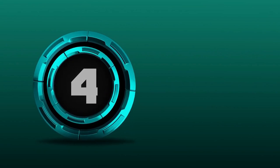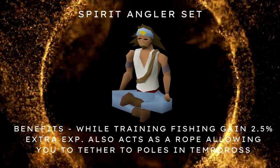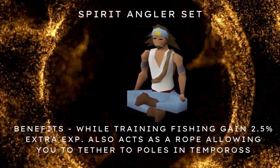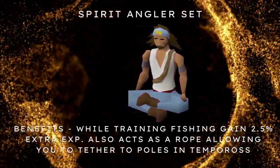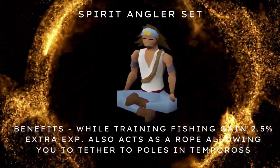Number 4: Spirit Angler Set. Benefits include gaining 2.5% extra EXP while training Fishing. It also acts as a rope, allowing you to tether to poles in the Tempoross minigame.